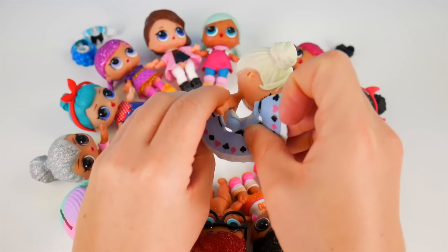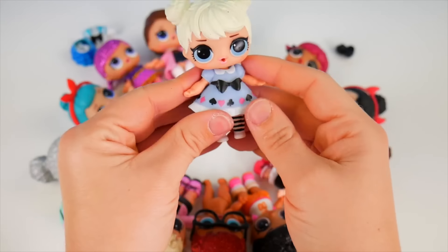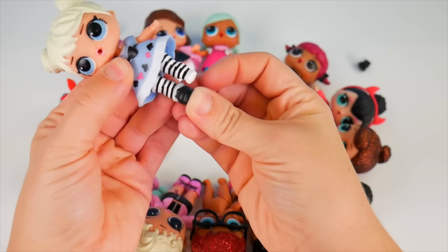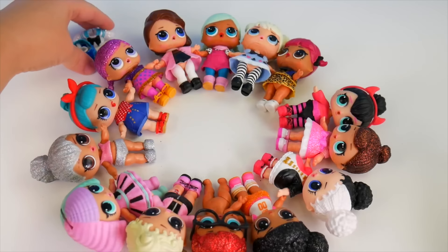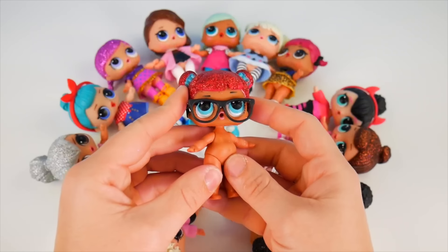Miss Curious Cutie, you're next, and your dress has finally made its way close to you. Let's go ahead and get your dress on — a pretty blue dress with the deck of card symbols. And then some black shoes for your feet. Excellent, I love this outfit.